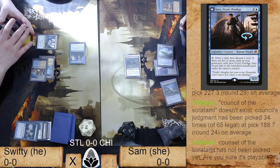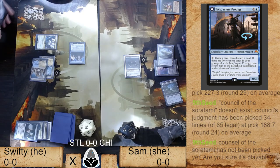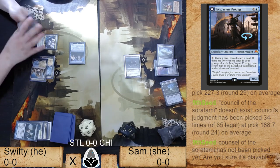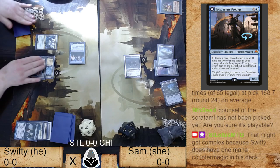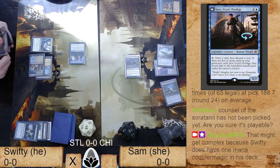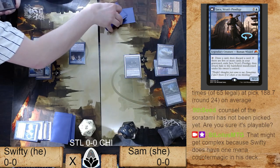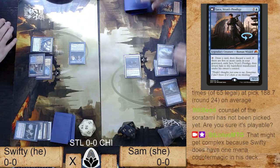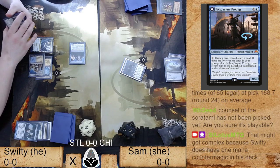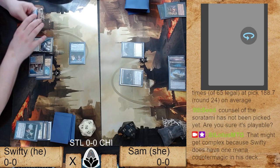That might get complex because Swifty does have one-mana countermagic in his deck. It would be up to Swifty whether he wants to grant her that kindness. It looks like she doesn't even really care — she just wants to get to it and draw her card. I wonder if she's trying to resolve Phyrexian Altar. No — she's going for Diregraf Colossus, which is interesting. This is one of the things you see perpetually with newer players, especially on a featured match: the anxiety makes you revert to playing spells before the combat step.